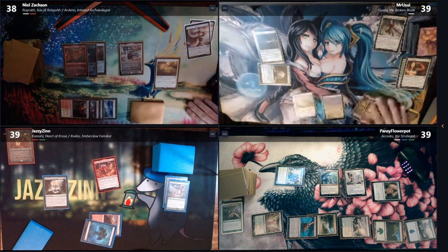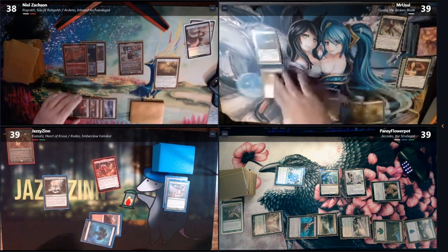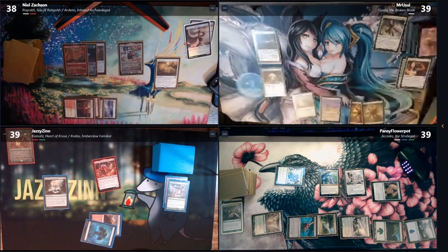We'll untap. That was a flex. I mean, turn. Oh, I have eight cards in hand — I got this card. My bad. Thanks. Cheater, cheater, pumpkin eater.